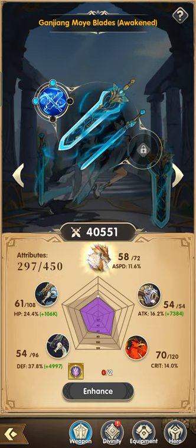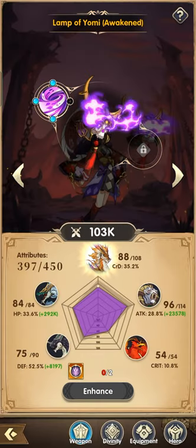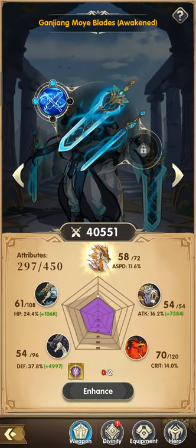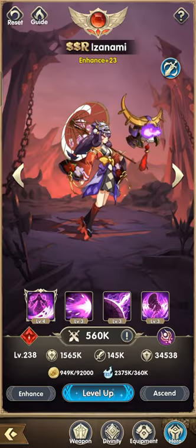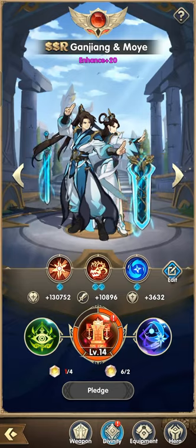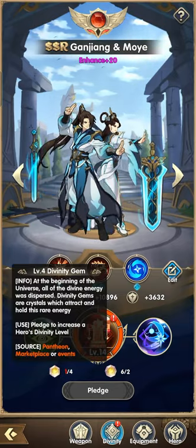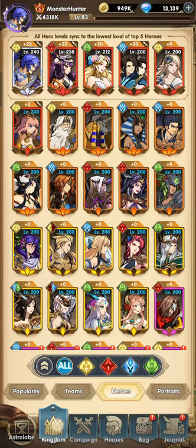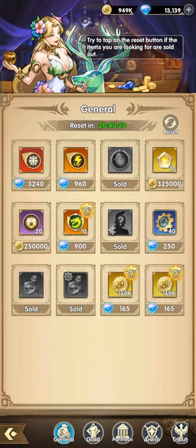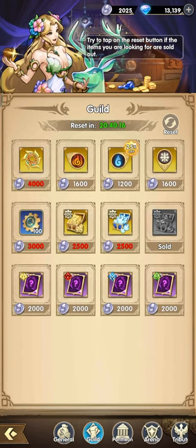We need three for GM to become 300, and we need three for Izanami. We are working on Level 4 divinity. The marketplace has reset — there are good rewards here, so don't forget to purchase this one.